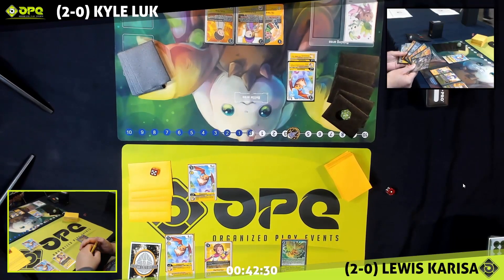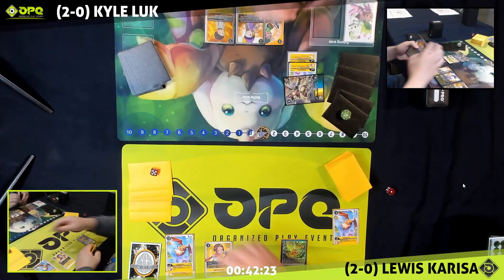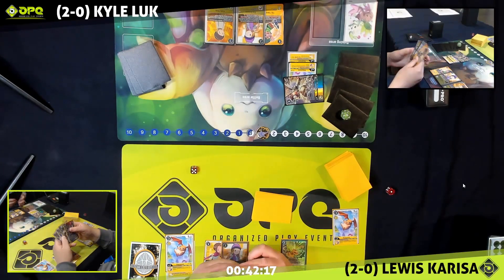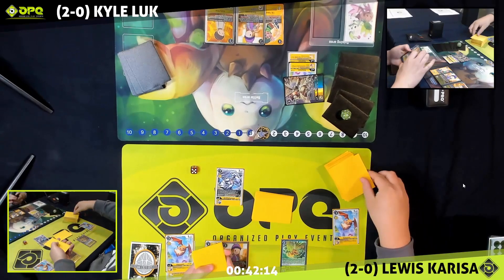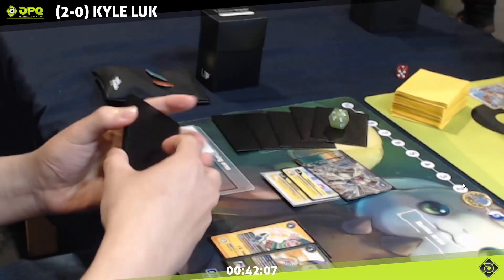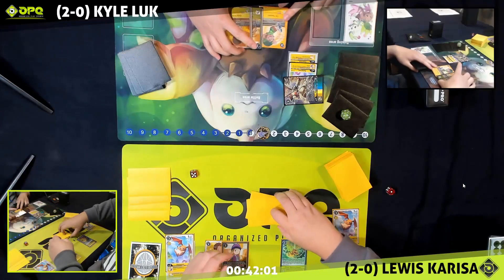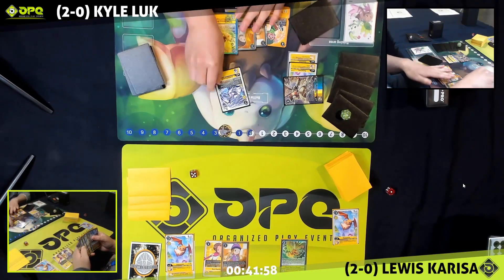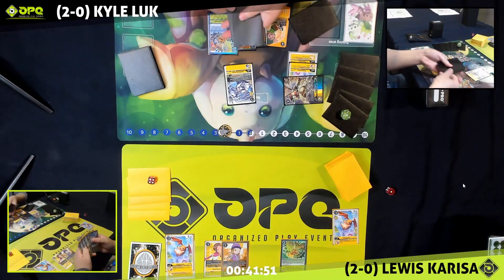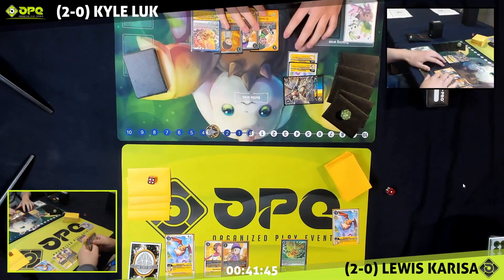Kyle certainly had the better start, but by now we'd be expecting to see something like Rapidmon. We're not getting full value out of Rapidmon, but it does at least take out the Patamon, takes out a security, and survives — though it is a Zoe Orimoto. These hybrid cards require tamers out ready to Digivolve. So if your opponent attacks into security and gives you one for free, that's a huge advantage. Kyle's got the Jet Silphimon in hand and we're going from there.